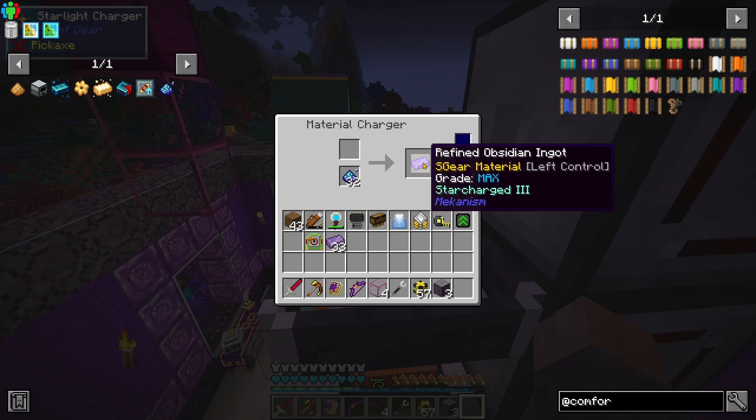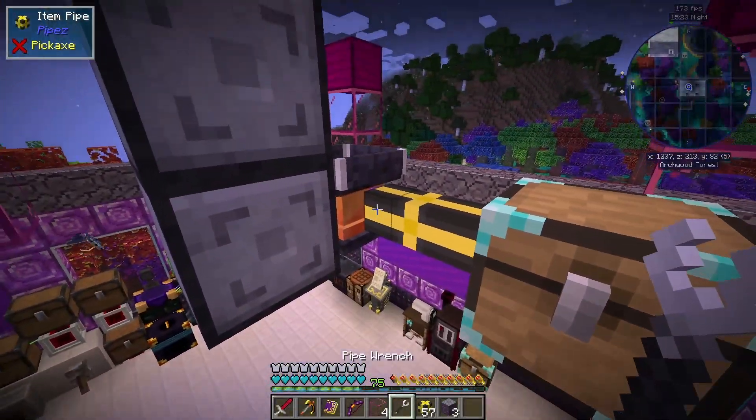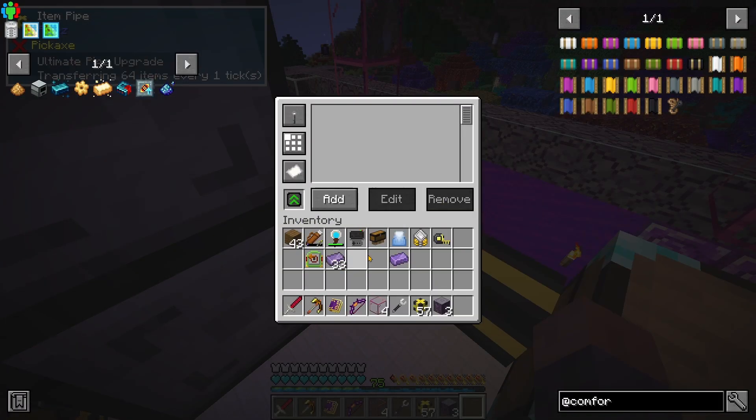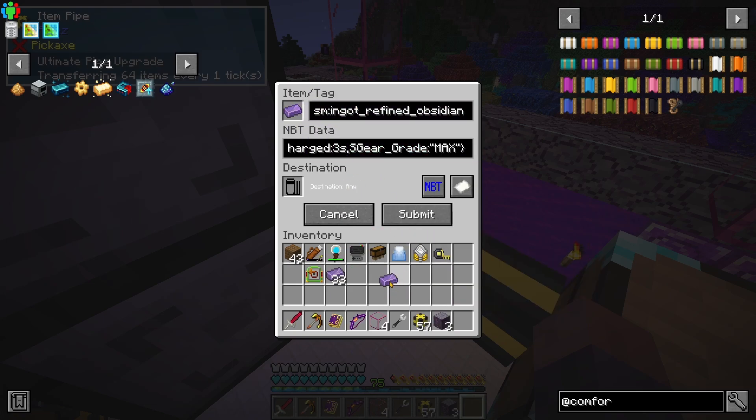We now have one ingot that is star charge three. I only want to remove items from the charger once they're fully charged, so let's set up the ultimate pipe upgrade with an NBT filter. I'll put a star charge three ingot in as the filter reference - we can see it says grade max. Grade three is also acceptable but it has to be star charged. I'll configure the filter to match star charged grade max items so only fully processed items are extracted.